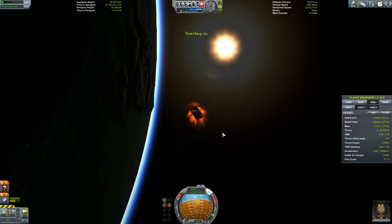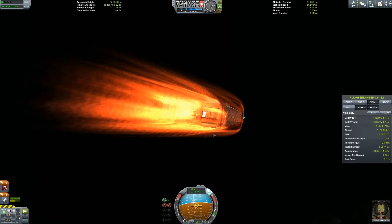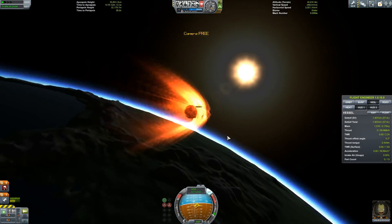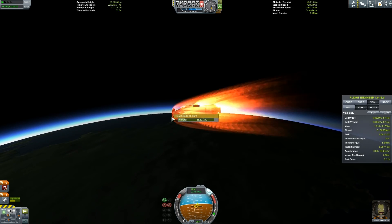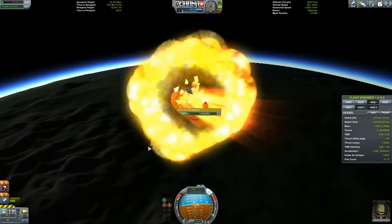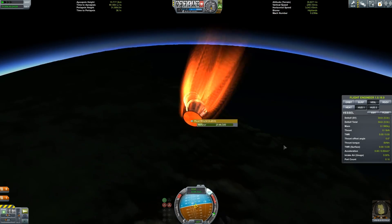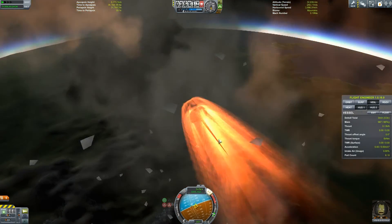Should I jettison this part of my rocket? Doesn't look like we can - we're carrying this with us. Please don't blow up, this is my main concern. Let's change our camera angle to camera free. Ride him, Jebediah! Have I even got enough ablator in here? I hope so - I only took 40 with me. Looks good so far. Something blew up! Something blew up again. Jebediah, please don't die on re-entry. He's become detached. All that science. Everything's burning.